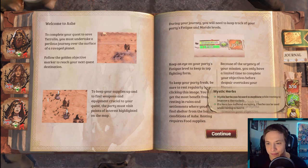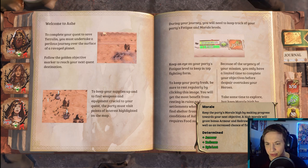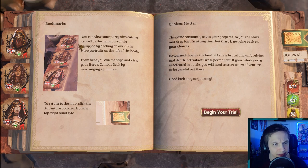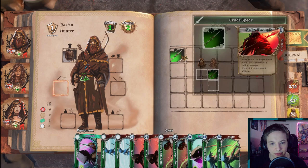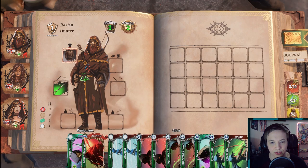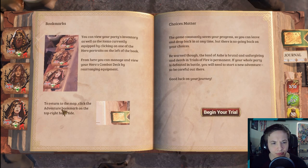So I guess this is our food supplies here, mystic herbs, money, and morale. This is a little overwhelming at first. From the inventory scene you can see the deck of skill cards each hero takes into battle. You can customize this deck by leveling up heroes through battle or by equipping different weapons, items, and armor — equipping items actually adds cards to your deck. Choices matter: the game constantly saves your progress, but there is no going back. The land of Ashes is brutal and death in Trials of Fire is permanent — if your whole party is defeated, you'll need to start a new adventure.